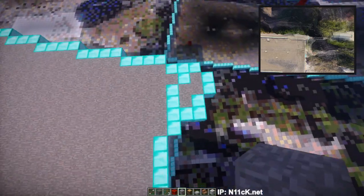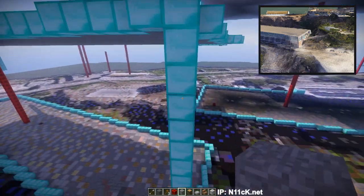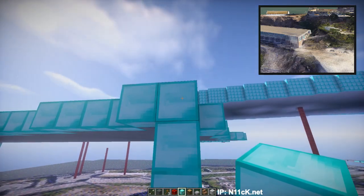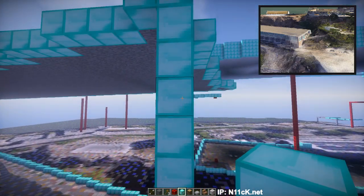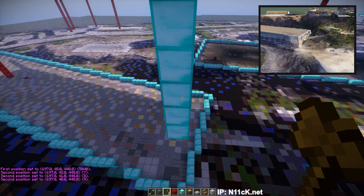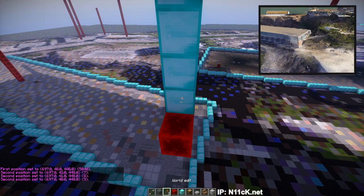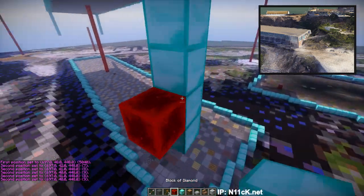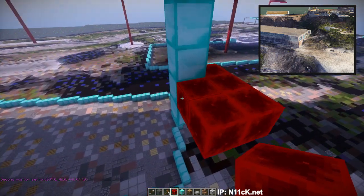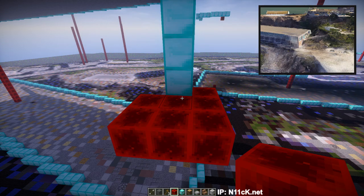So I just checked: on this corner right here, this wall is nine blocks high — nine meters high. Let's do the WorldEdit. I don't want to fail this. Eight, nine. There we go — so here, technically, if everything goes right, there should be the floor. The floor I mostly just do with redstone. Buildings are diamond. Redstone is more like a floor area.